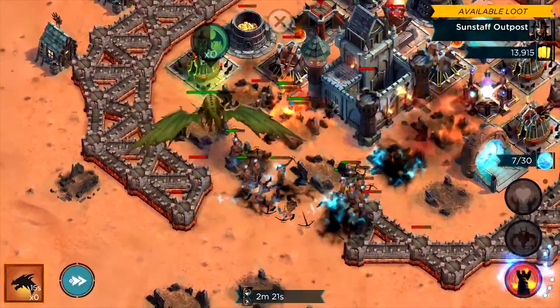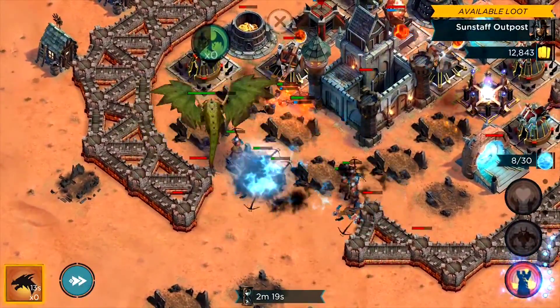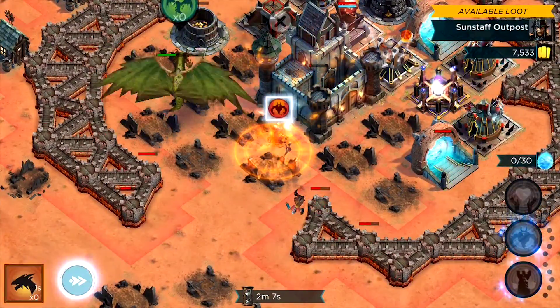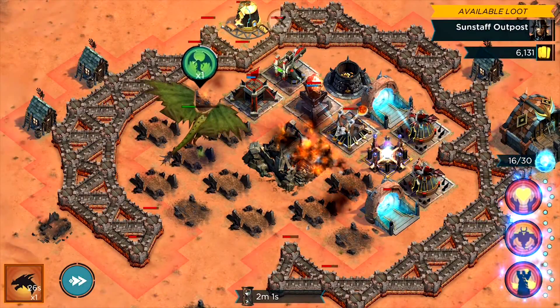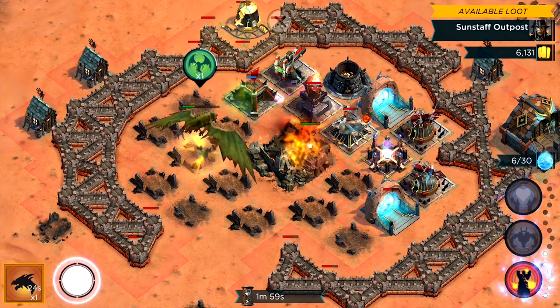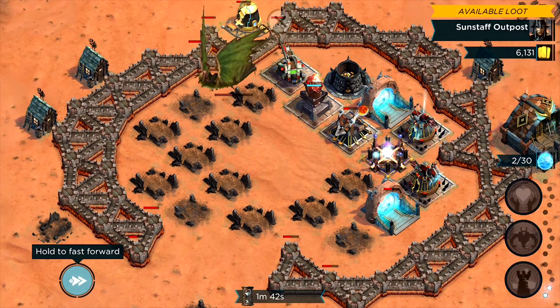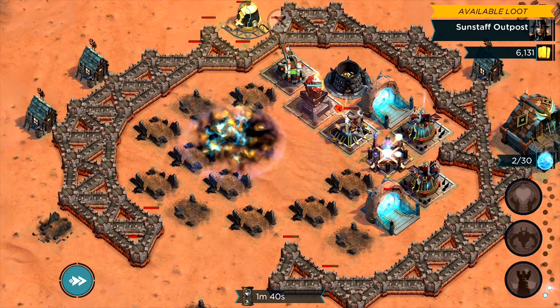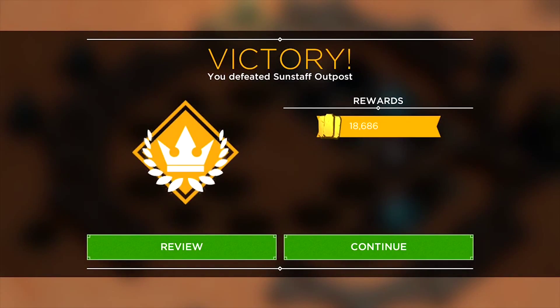So suddenly you have this musical chairs kind of thing, with certain groups of ancients getting a pretty nice bonus every day, but it's constantly changing. This means it may suddenly be to your advantage to use high-leveled ancients in lots of different elements. That bonus mana may be so important that you may want to stop using your favorite ancient for that day and use an ancient of the element that is getting the bonus.